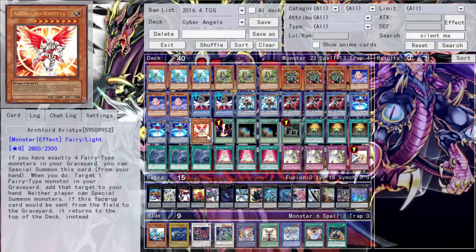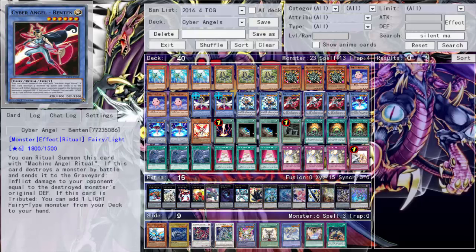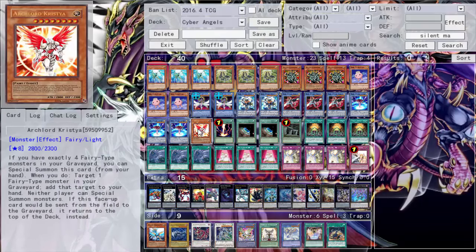Kristia is kind of serving a role here, though I'm not the biggest fan of her. I'm not running Vanity's Emptiness and I kind of put her in the same boat, but at least Kristia is a little more difficult to summon and more of a strategy. I don't love the idea of just locking your opponent out of special summoning, but you're definitely going to see some Kristia in this deck — just being able to search her is pretty nice.